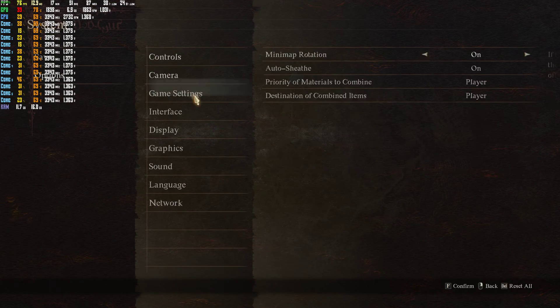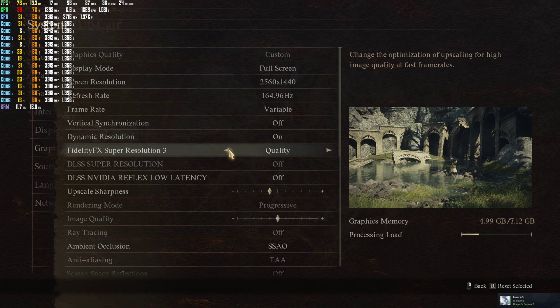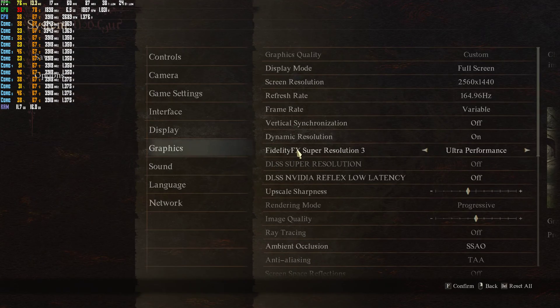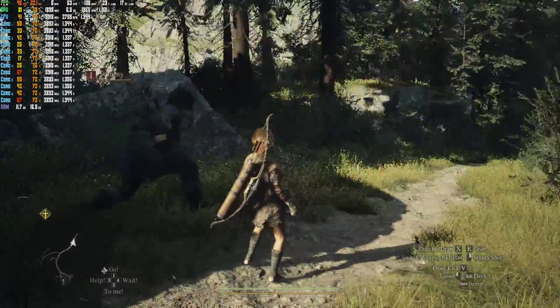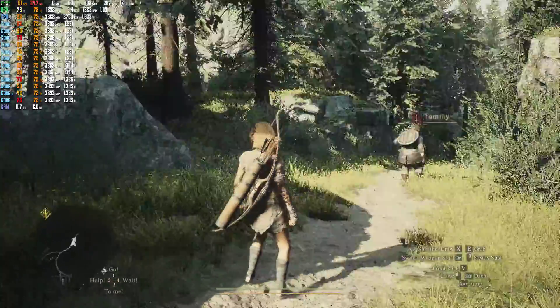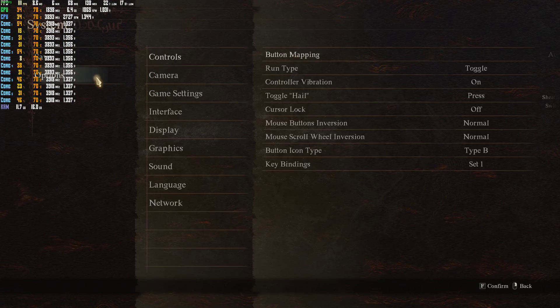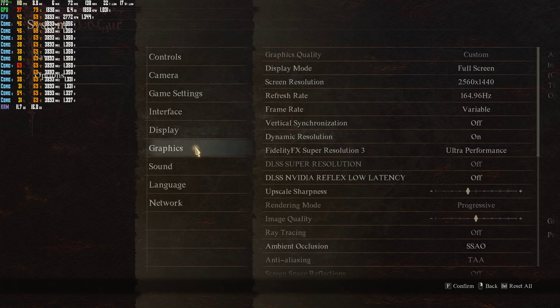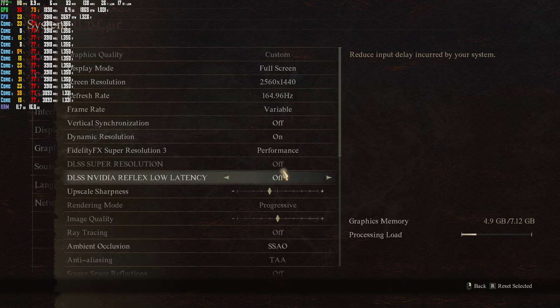Some other settings you can do: there's also quality mode, but if you turn it to ultra performance, it will make your performance even better, but it's going to look pretty horrible. So I suggest keeping it on balanced or performance mode.